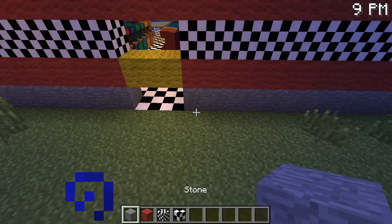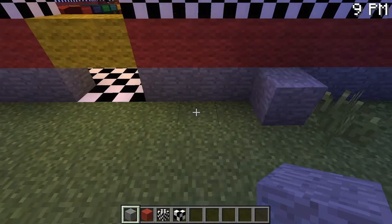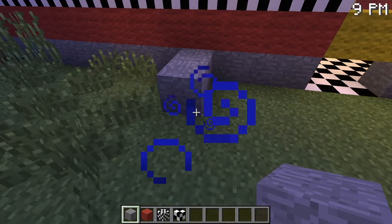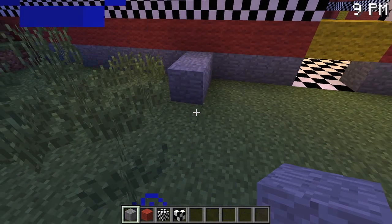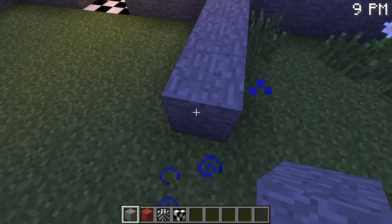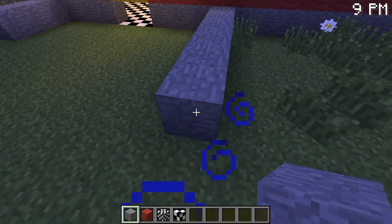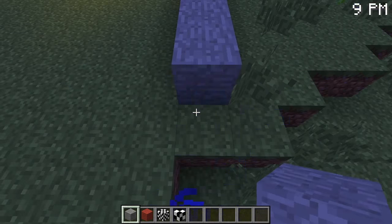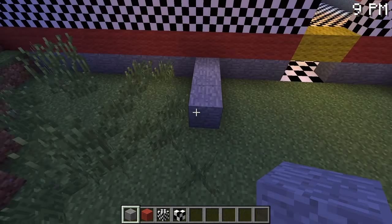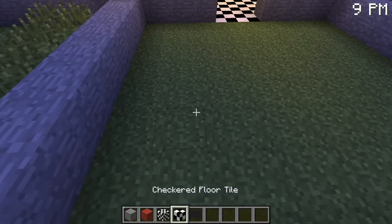Let me go ahead and do the outline — it's gonna be three on each side. And this isn't just going to be Mangle's room, it's going to be like the toys room. I'm going to try to make this room a square. There we go — hopefully that's even. This will be the little toys room.